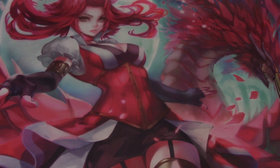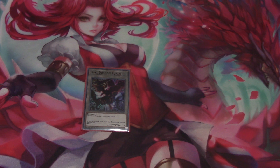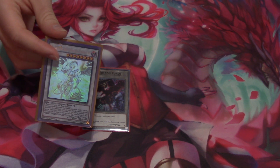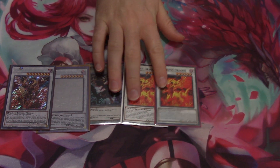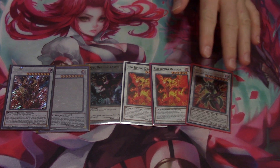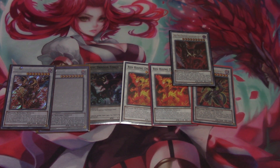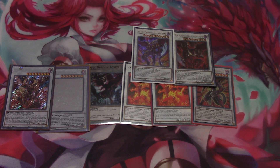We are now going to transition over to the extra deck. First I've got the Signer Dragon token, which I'm using as my token. We have one Scarlet Red Dragon Archfiend — that's a ghost rare I've had for years. I run two of him actually. Two Red Rising Dragon. One Hot Red Dragon Archfiend Abyss, one Hot Red Dragon Archfiend Bane, and one Tyrant Red Dragon Archfiend.